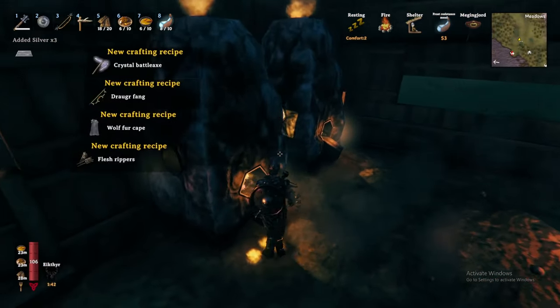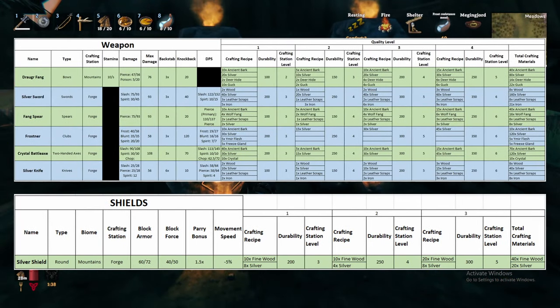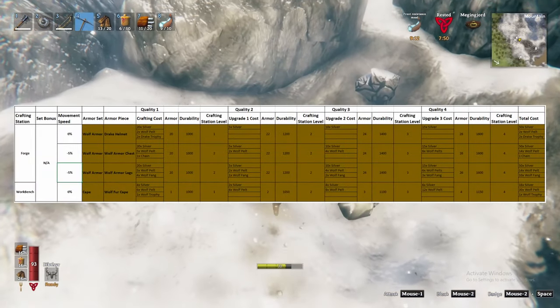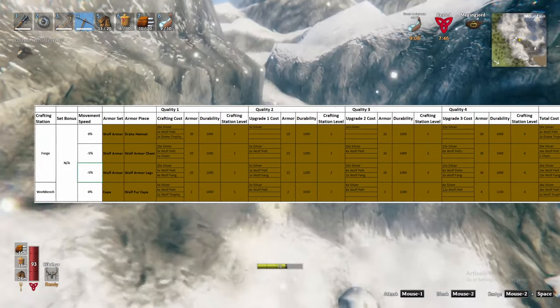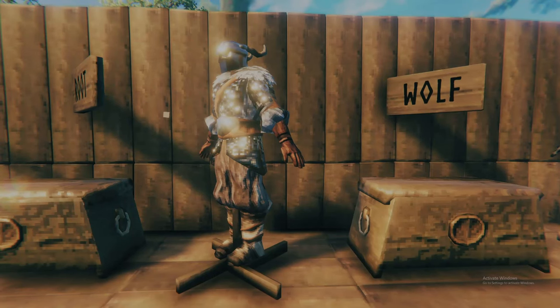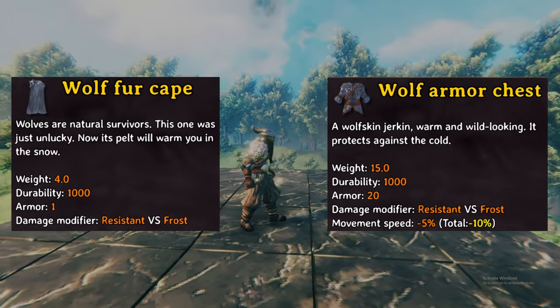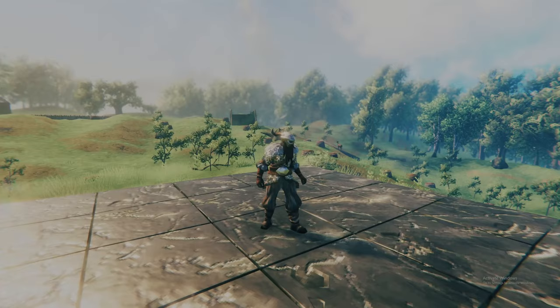Silver unlocks a plethora of weapons and the wolf armor set and wolf fur cape. I will leave a full list of weapons and armor you will unlock in this biome on screen. You may notice I did exclude one excellent armor set that we will unlock following our adventures in the frost caves coming in the next section of this video. Take note of the wolf fur cape and wolf armor chest — each of these items, when worn, provide resistance to frost damage. As a result, when one of these items are worn, you no longer need to have a frost mead popped to survive in the mountains.